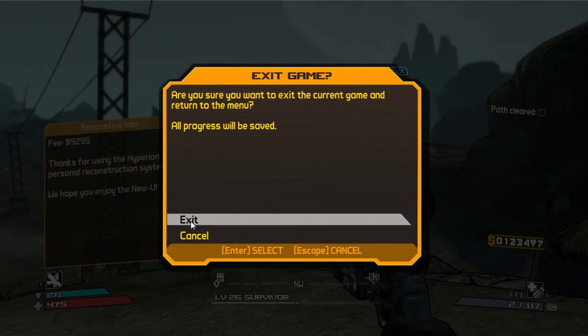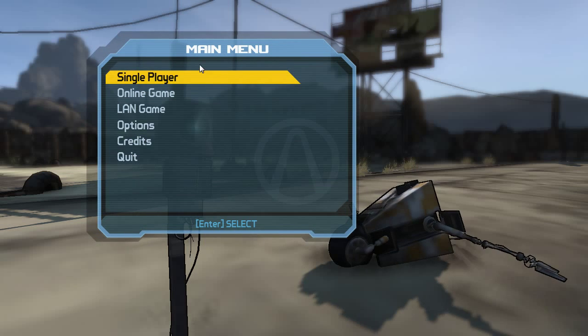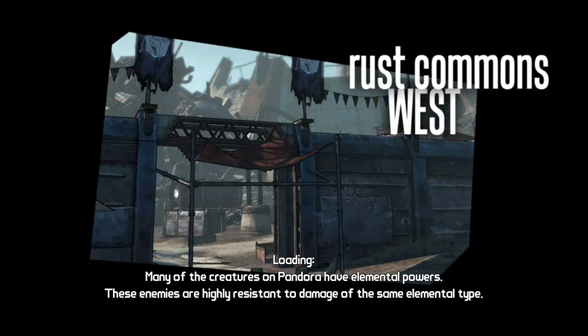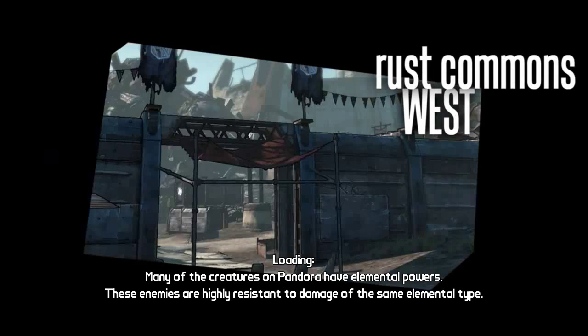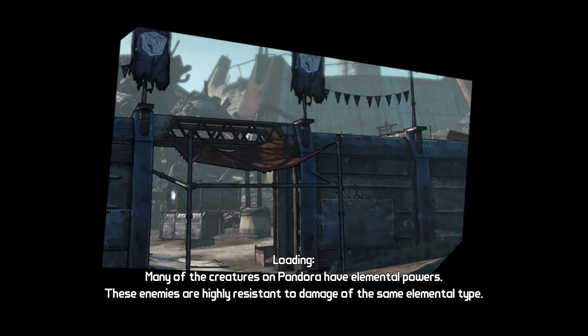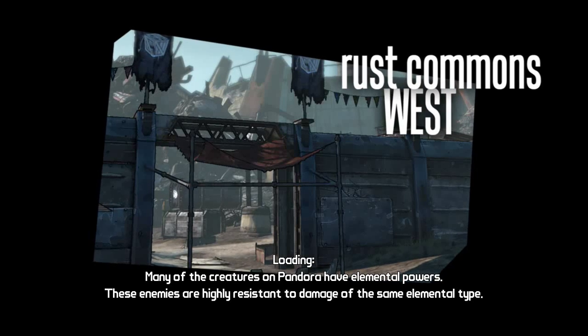When you're done, just do a nifty little run off the cliff and kill yourself — yeah, lose a little money but it's worth it. Now what you're going to want to do is exit out of the game to the main menu, choose single player, choose your character, and you're going to spawn right back in where you were. Then you can just rerun the same run over and over again until you find your orange weapons. It is random, so it may take a couple of times or it may be your first try — you never know.